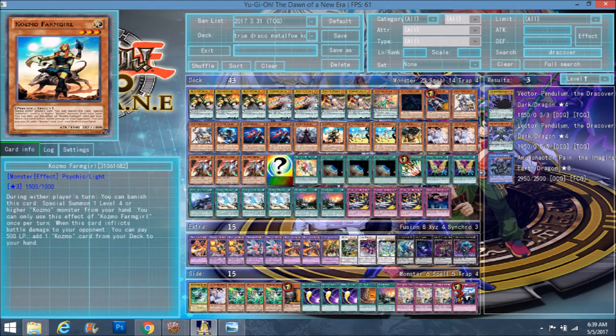When Kozmos first came out, Farm Girl was like a staple at 3. But during the later days of the Kozmo era, people started bringing her down to maybe 1 or maybe 2 at most. She became kind of unappreciated in Kozmo builds. It's nice just to see her again playing this deck — it's been actually pretty fun for me.